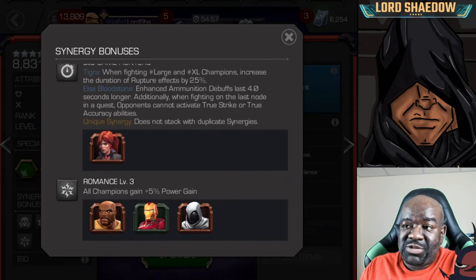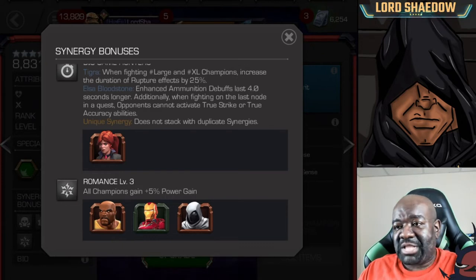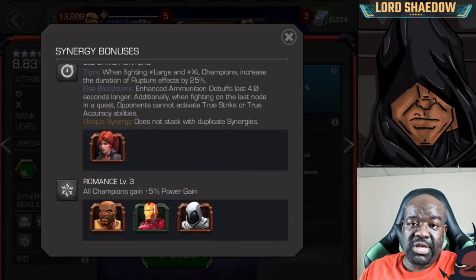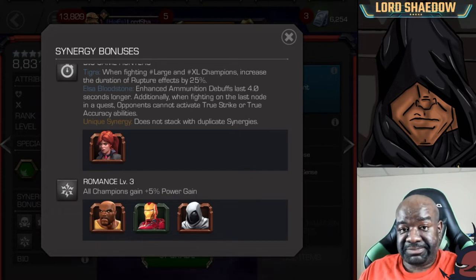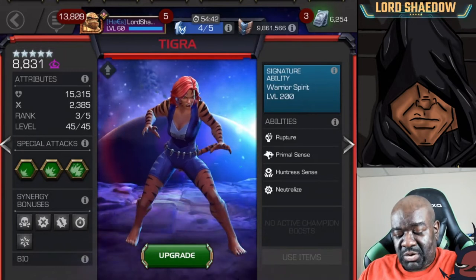The last synergy is Romance: all champions get plus 5% power gain — not that exciting. Out of those three synergy partners, Luke Cage is the one worthy of being on the team. Now let's take a look at her abilities.